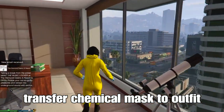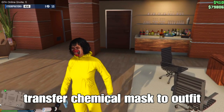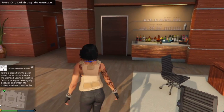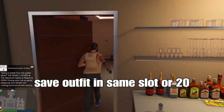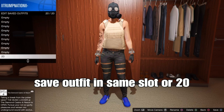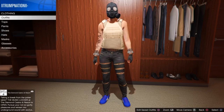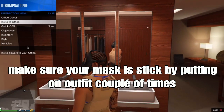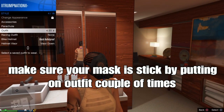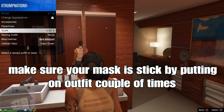Do the toe suit glitch — go to the toe suit at your apartment near the pier. Transfer your mask, pop the outfit back on, and boom, you've got it. Remember to set your outfit in the same slot — slot 1 or slot 20. From there, make sure you use your mask to stick on your outfit by spamming X or A on your outfit a couple of times.